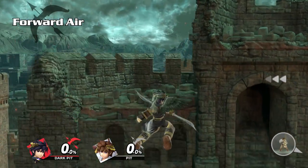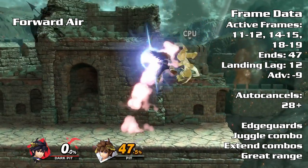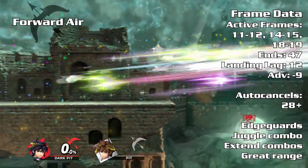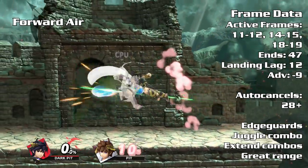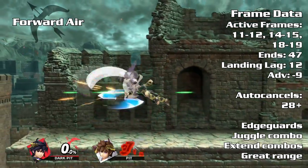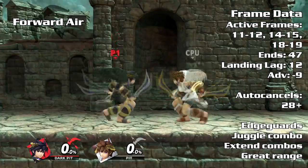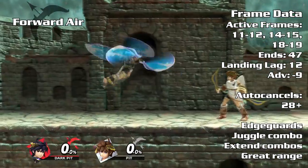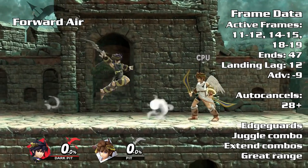Forward air is another approach option and combo tool but with longer startup frames. Its horizontal hitbox reaches further than neutral air, making this a great edgeguarding move. Similar to neutral air, you can auto cancel the landing lag to help you extend juggle combos. Forward air has a lot more startup and can be beaten out by faster moves. Keep yourself safe by spacing out the forward air on your approach.